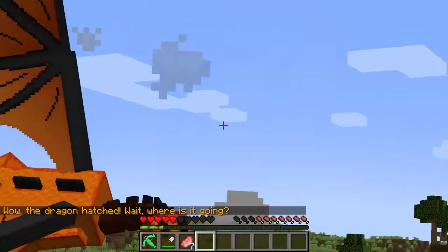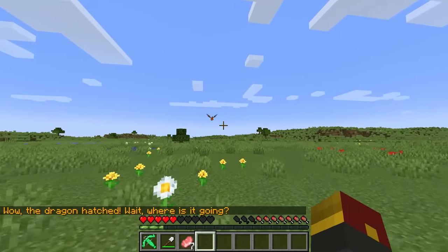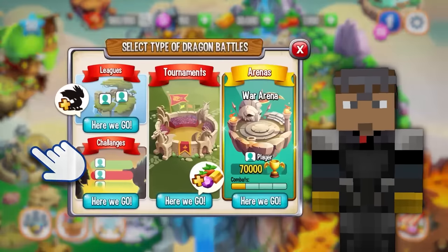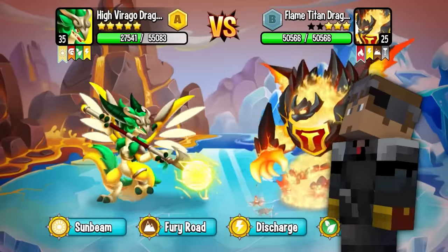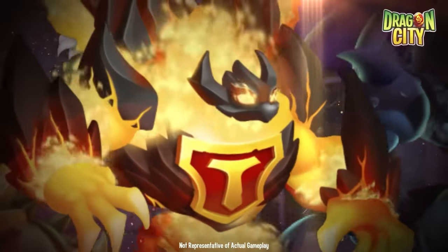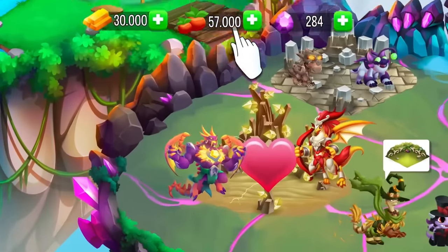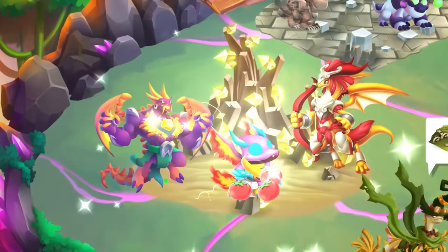The dragon hatched — look at this little guy! If you like battles, check out the combat and arena fights where you can challenge your friends and other dragon masters. You can become a member of an alliance, interact with other dragon masters, trade orbs, join alliance events, and unlock special rewards.